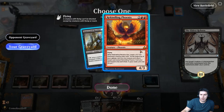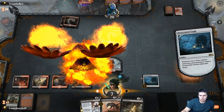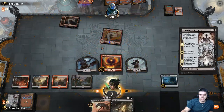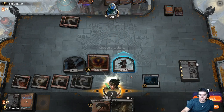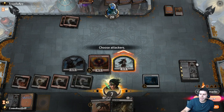From my graveyard, we want Rekindling Phoenix. Not bad — let's go ahead and The Eldest Reborn again. Sacrifice their fella. Now we swing in. And now we have to race — this is the biggest issue. We got down to 7 against Burn before we actually started having a chance here.